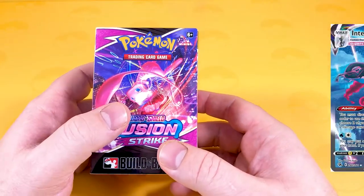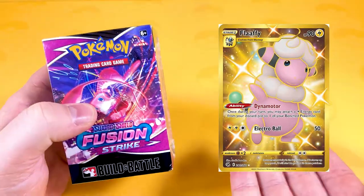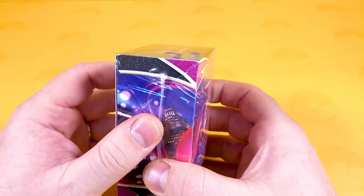Of course we've got the Inteleon VMAX, which looks amazing — the sniper pose looks really cool — and we've got a shiny gold card as well, which is a cool-looking card. Now these Build and Battle boxes...